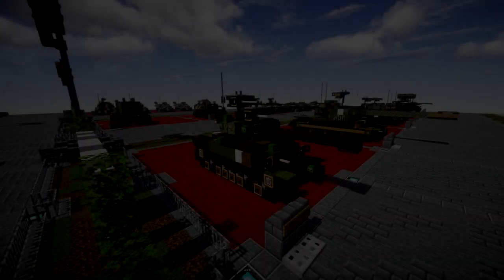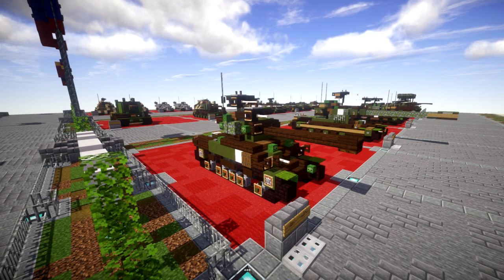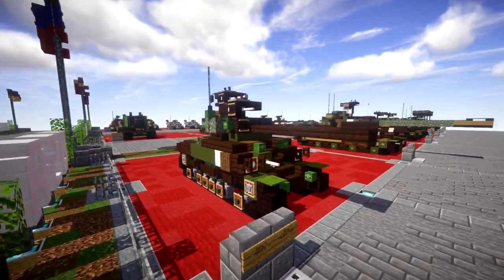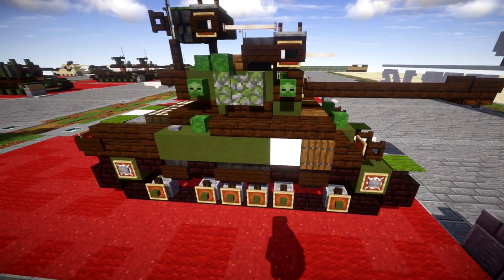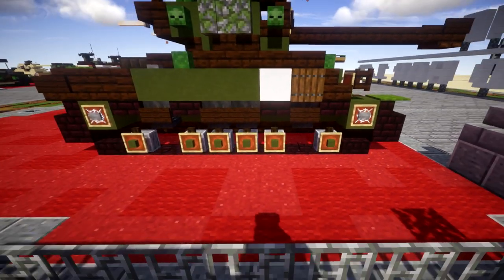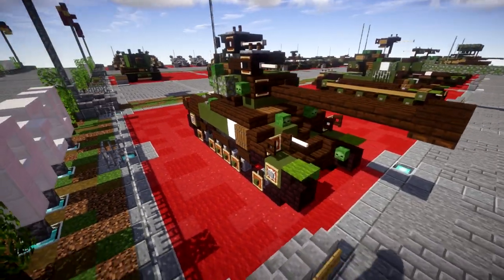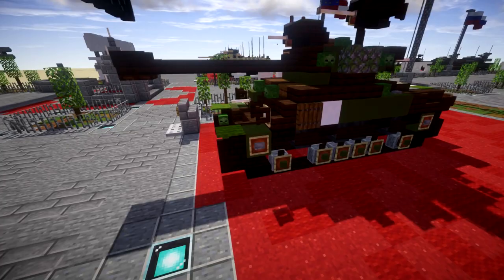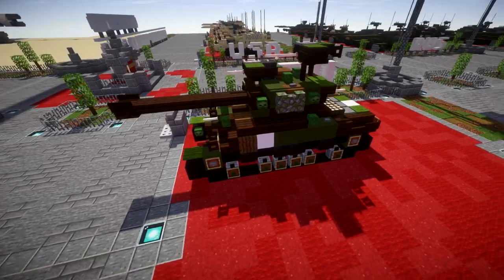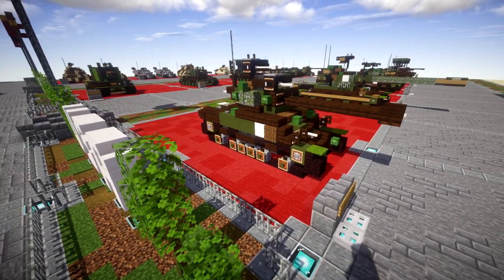Starting off, we'll be taking a look at our World War II slash World War I section, beginning with the American line. Not a lot of vehicles were added to the American line, only two redesigns. The first being the M4A3E8, our EZ8 tank. It's pretty much the same standard tank with some little detail changes here and there, and the road wheels were changed as well. The stone cutters work really well for the road wheels on the Sherman and will probably be the new standard going forward.